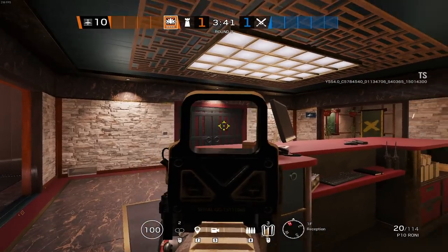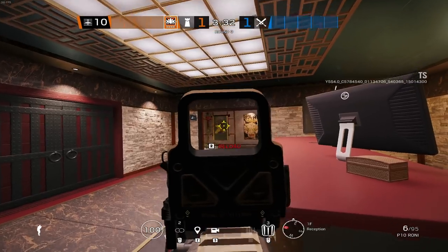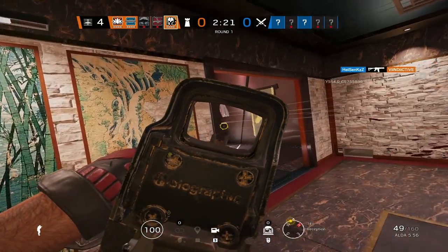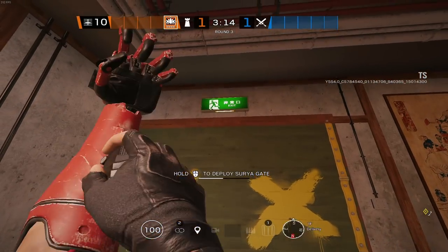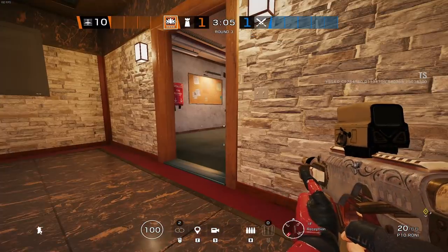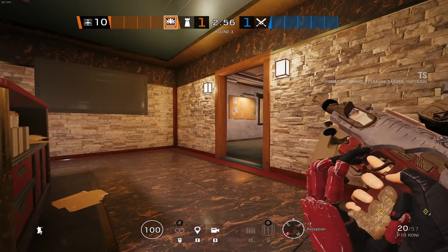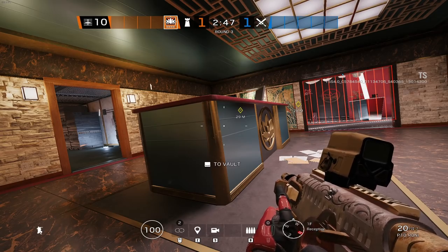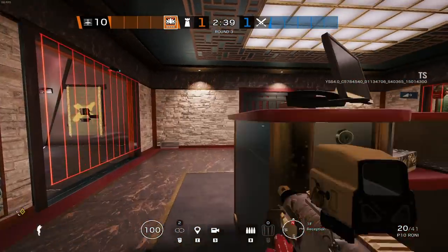This section of the map — the Reception — now that the double door has been sealed, can be a pretty strong area to play from. You have to be careful of windows and the risk of crossfire, but it can be made very difficult to move out of with enough utility: Surya Gates, shields, Jaeger ADS's, and Walmais. There are all sorts of ways to control this area and the different entry points into the site. So defending the Bathroom, you can cover Delivery, cover anyone coming from the kitchen area, and come out of the line of sight of those areas by hunkering down here.